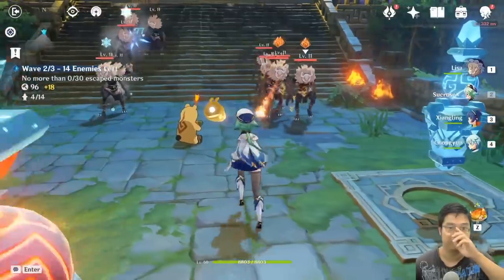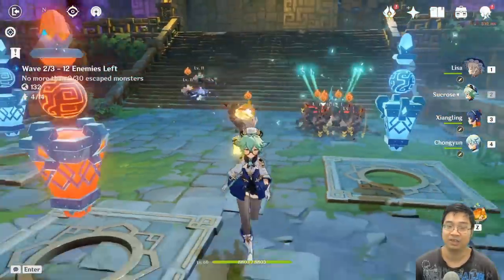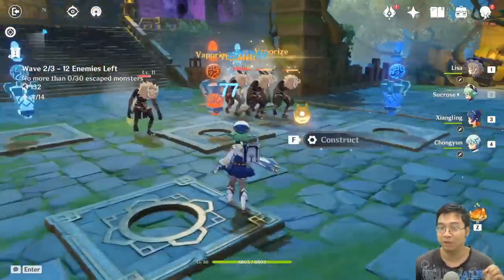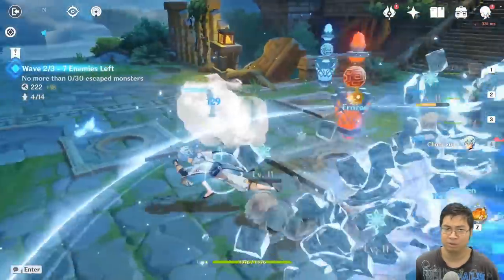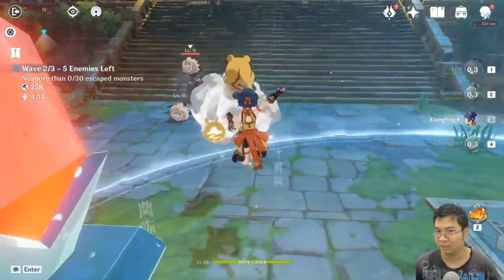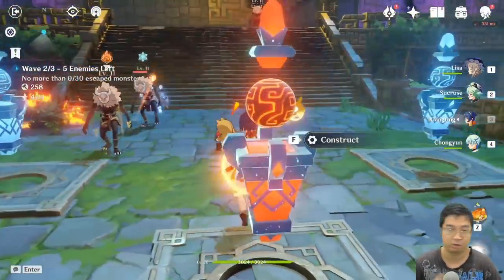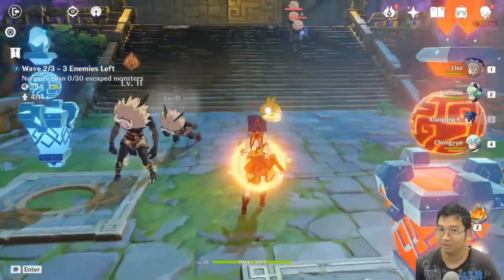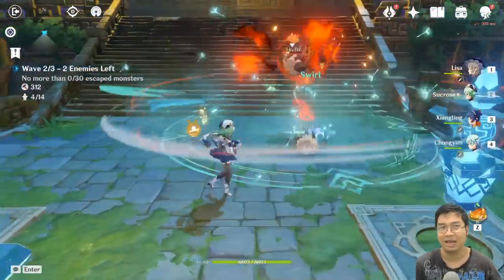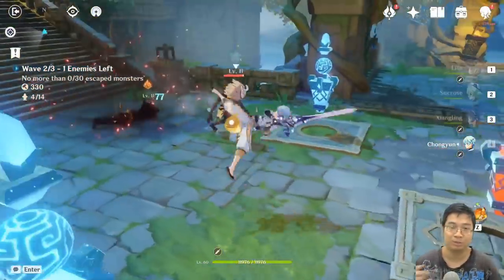Coming to some tips: notice you can have special characters like Xiangling and Chuyang who can be very effective. If you have Chuyang and Barbara you can perma-freeze enemies. Having a four-star character or any character with multiple procs of the E spell is essential. Lisa's attacks give an electrifying effect, Xiangling can put fire onto enemies, and Chuyang can debuff and interrupt enemies. Sometimes enemies run especially fast, and during those times you want to knock them up with a character by casting your spells.